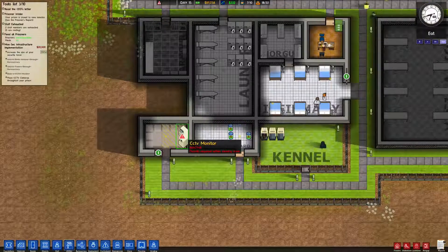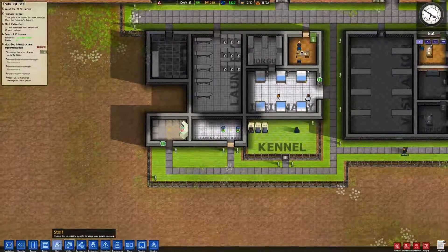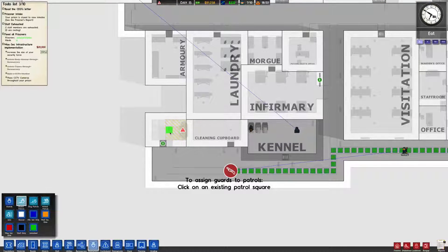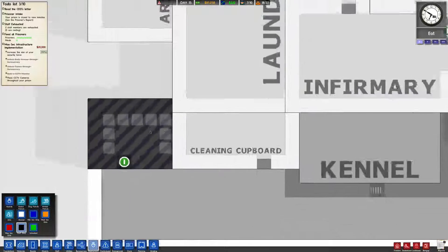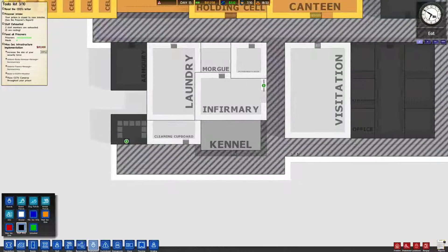You should have power - what's wrong? Guards required, yep yep yep, I understand. A little bit of a cheater, but you can send a guard to patrol right here, and then he can control all three from one area. That's a staff only. What else is a staff only? Armory is a staff only. Morgue - no, because we'll have dead guys in there.